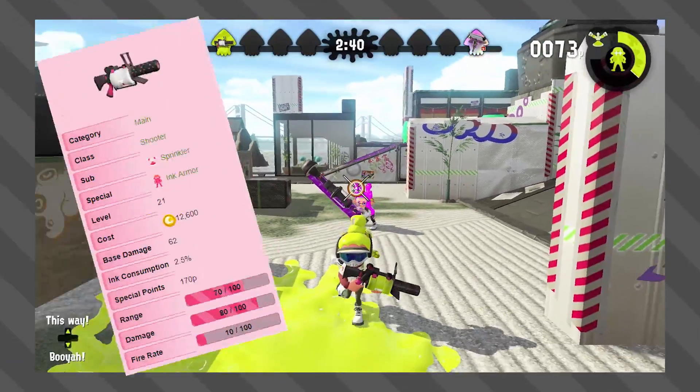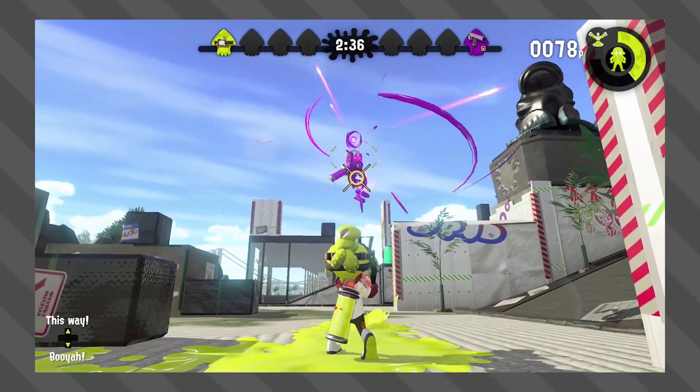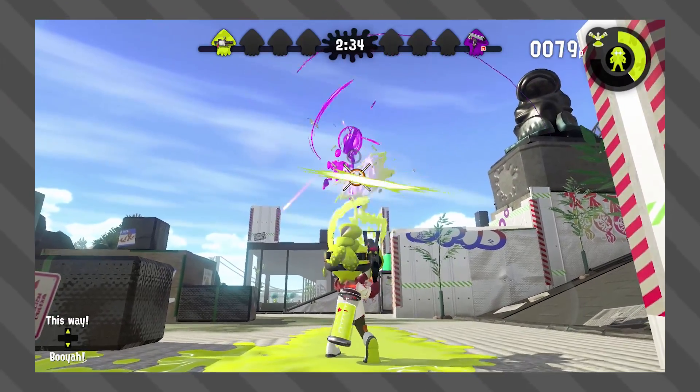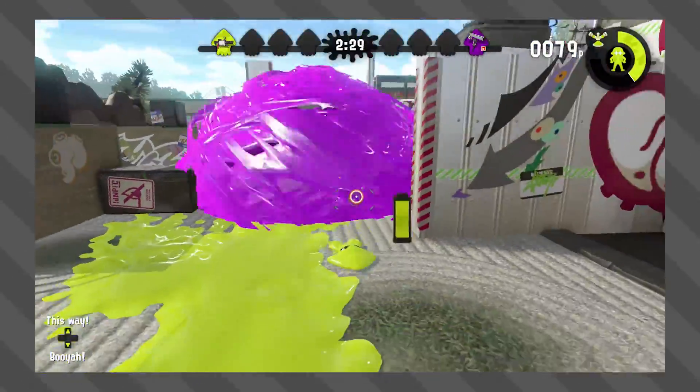Up next, we have the 0.96 Gal. The 0.96 Gal has a base damage of 62, and it takes around 14 direct shots to take out the armor. So basically, the 0.96 Gal takes around half the time of what the Splattershot needs.